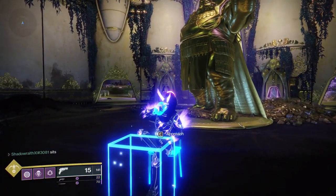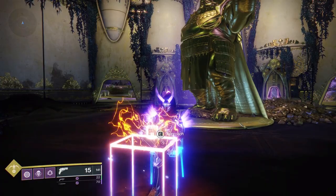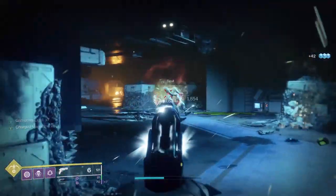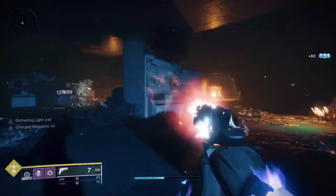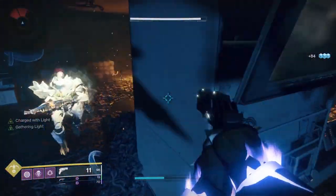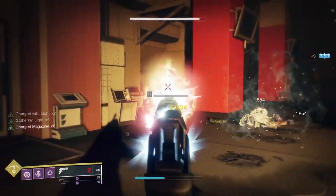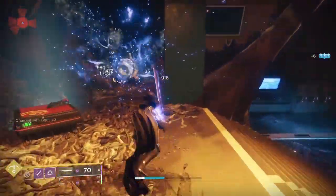Hey everyone, Shadow Wraith back again, this time with a build guide using the Traveler's Chosen exotic sidearm that just came out. I'll be showing it first on a Hunter, but I'll also give examples for Warlock and Titan since this build works with both. I do not have any exotic armor on for this build, but I'll give you some examples if you have the exotics that you can run, and it'll make the build even more powerful. We're running Traveler's Chosen and the Surprise Attack mod for a 100% damage boost, so we'll be doing double damage. The exotic perk lets you consume stacks of Gathering Light to instantly regenerate your abilities. We also have Blinding Grenades as our special weapon, Falling Guillotine for heavy weapon boss DPS, and Oppressive Darkness Grenades for the 30% damage debuff.